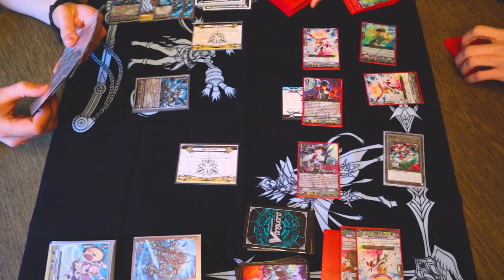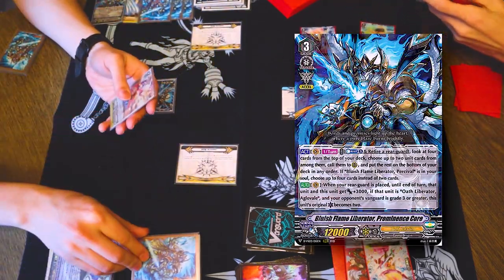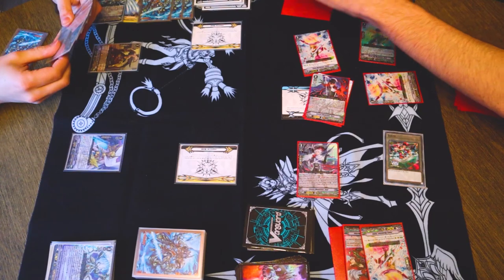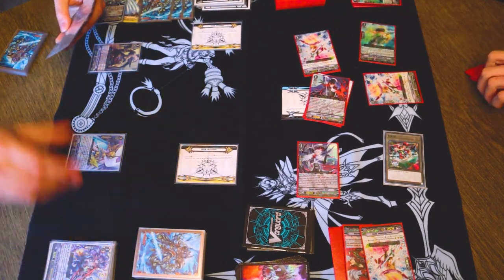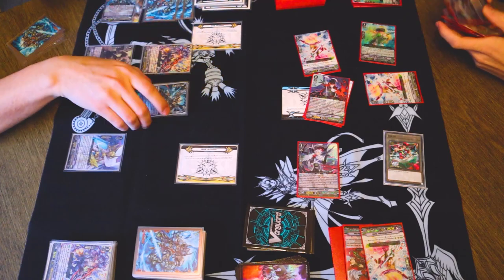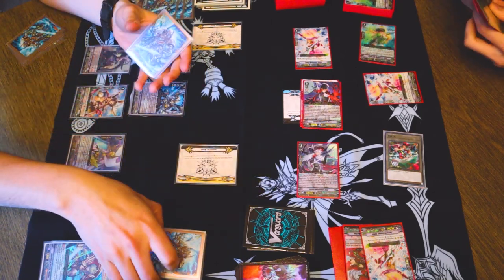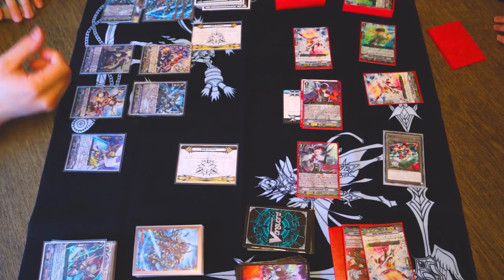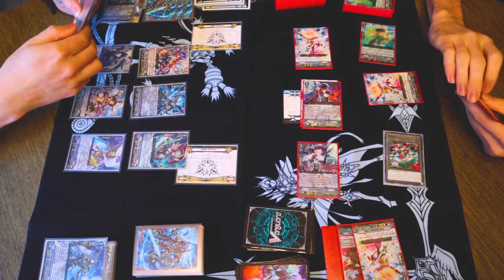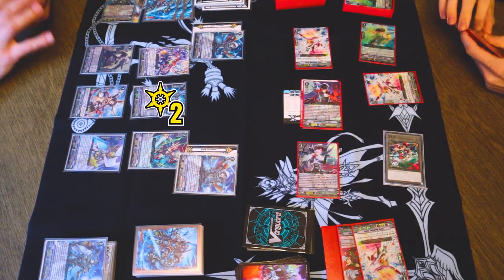Draw. Call. Venn gets plus 3. Skill. Counterblast. Soulblast. Call and call. The rest go to bottom. Skill plus Cephas. I will soulblast 2 to countercharge and draw. Call Vivian. Counterblast. Soulblast. Check top 3, call something. Call Dendrane, rest goes to bottom. So plus 6, plus 3. Dendrane skill — soulblast, draw, call, call, call and call. So Venn now has a crit. And I called 6 things.